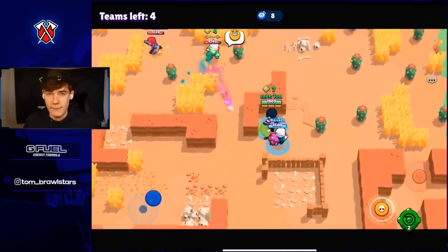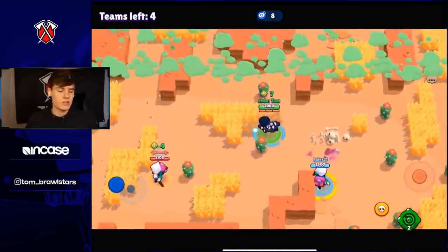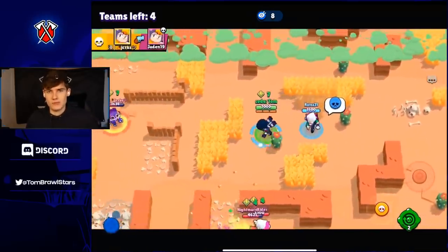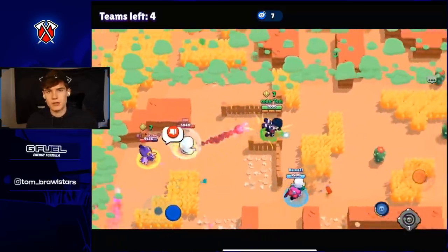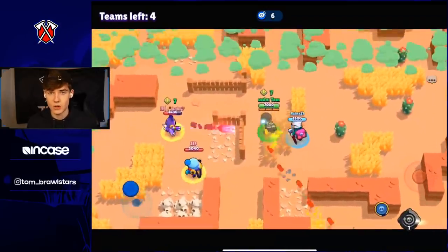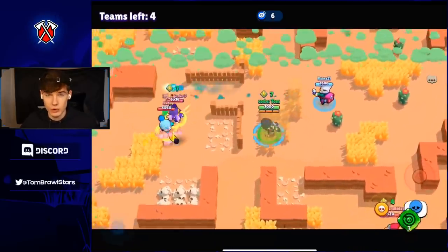If you don't have Byron, Colt and B are both really good replacements. Edgar could also be really good and work on Skull Creek. On this map I definitely recommend going one of the brawlers in this template. Be careful when going mid because you can get pinched by a lot of people — there are a lot of boxes, so if you go into mid to get cubes make sure you can get out easily and there's a clear path.